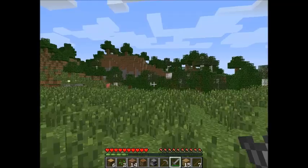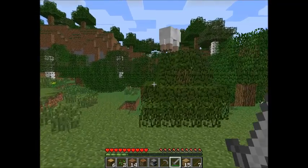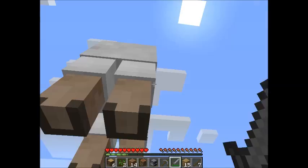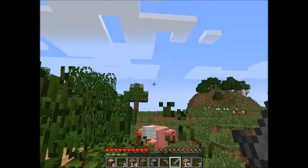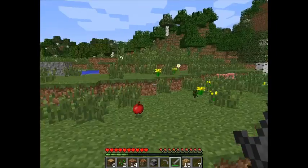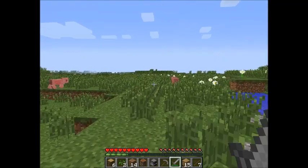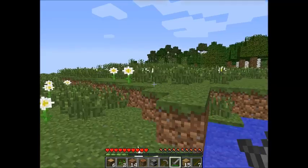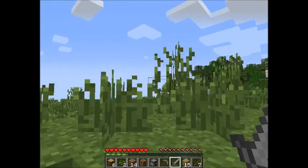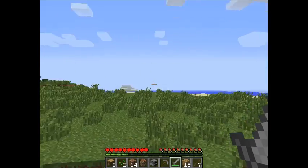There we go — and this last tree, sheep as well. Oh, I hate it when that happens. An apple and a sapling. An apple could be useful. The only thing that could make this better would be like a village or cows. No, not villages — I hate villages, just for one reason: I don't like dealing with villagers.